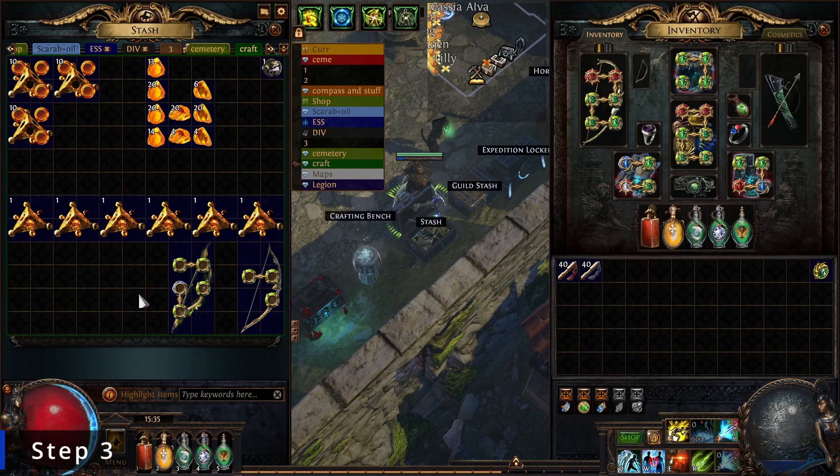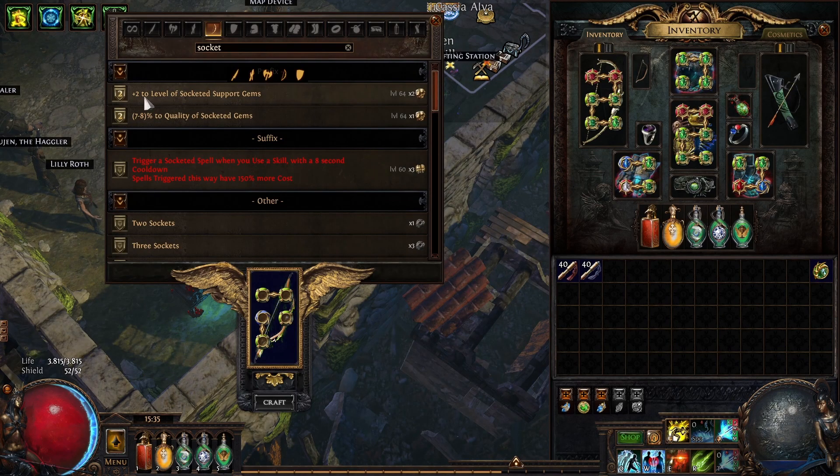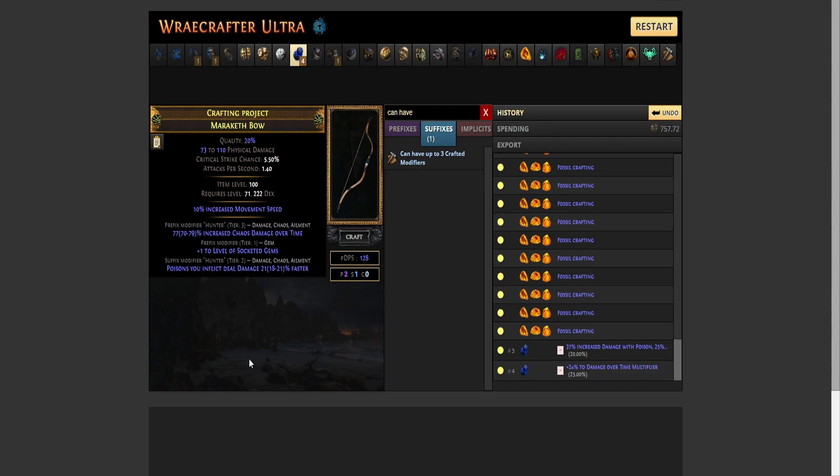Step three: this step is totally up to you. If you hit the desired modifiers and you do not have much currency left, and you have an open prefix, go to your crafting bench and craft plus two to level of socketed support gems on the bow and you're done.